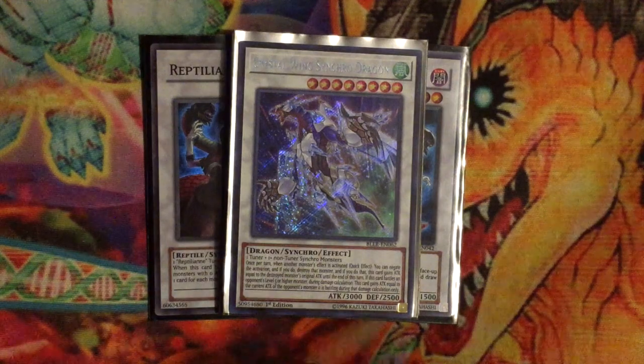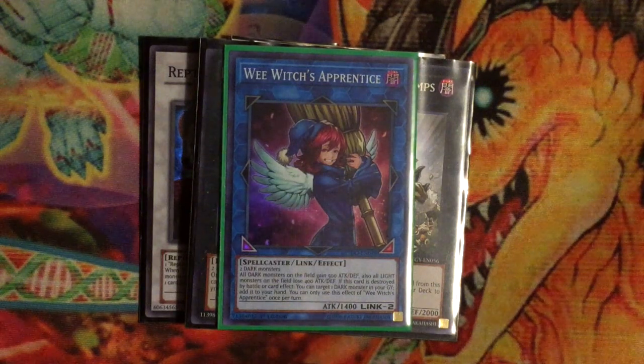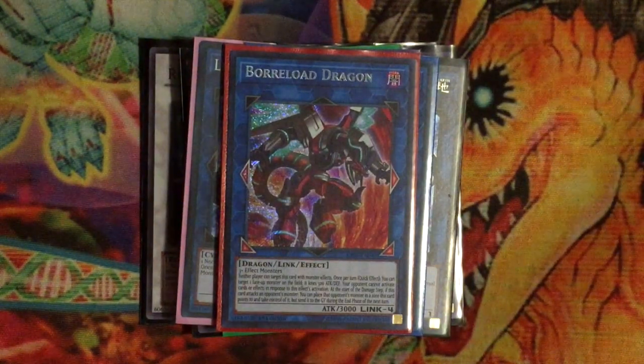Two King of the Feral Imps for Reptile searching. On the Link side: one Witch's Apprentice because everything is basically Dark and giving monsters a 500 attack boost is really nice. Link Kuriboh because Naga is Level 1 and gets into it pretty effectively. Two Link Spider and one Lyna the Light Charmer — mostly for the Scapegoat play to get into Borrel Load. That's the full deck! Hope you guys enjoyed it — it's a fun deck for locals if you want to goof around with an interesting concept. Comment below with any questions or improvements, leave a like, subscribe, and I'll see you guys in the next video!